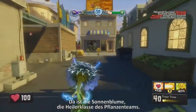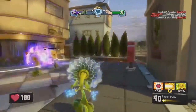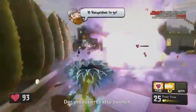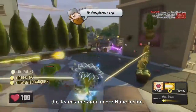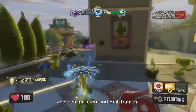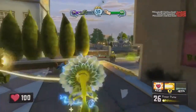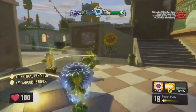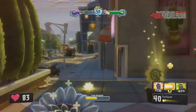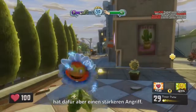Now we're looking at the Sunflower, the healer of the plant team. This is the Power Flower variant. She just deployed a Marigold Pot — that Marigold Pot will deploy Sun Drops and heal any nearby teammates. Those beams between her and the other Sunflowers and plant teammates are heal beams — that is direct healing of plant teammates in battle. Sunflowers are very powerful when grouped together. Here she is using her Sunbeam ability, which is a rooted ability where she can't move but has a more powerful attack.